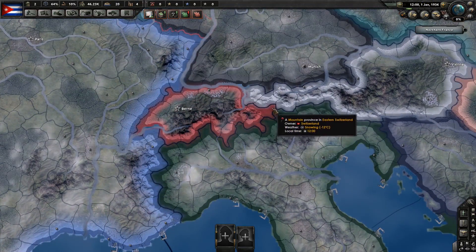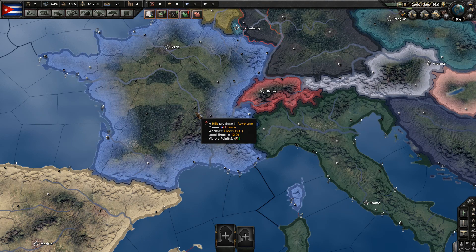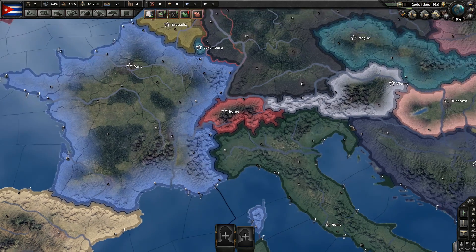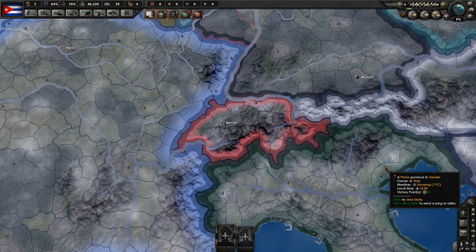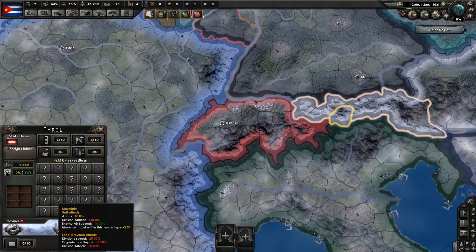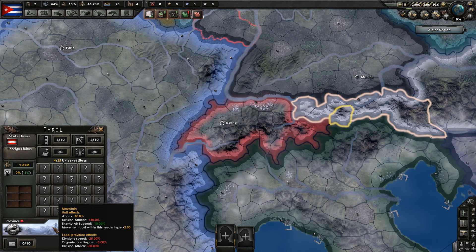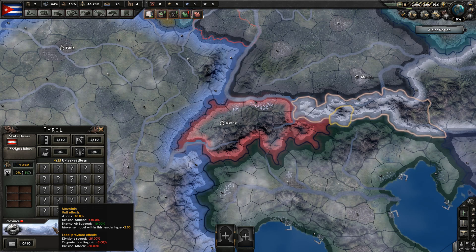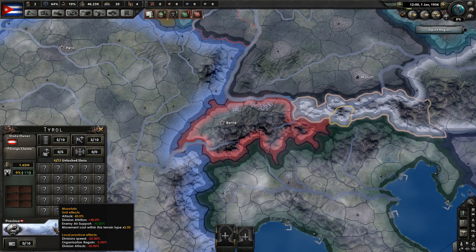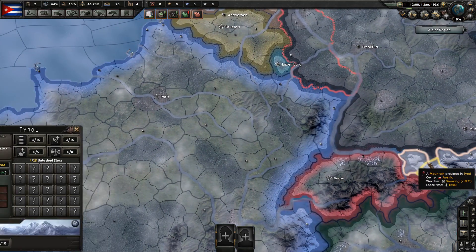So what did I do in this little mod? I actually tried changing the graphics and made the whole map also look like mountains but it was actually very, very ugly. So I decided not to do it in the end and just leave the map looking as it is. What I did modify was the core gameplay element — so how the game behaves. Let's have a look at a typical mountain province. Unit effects: attack 40%, division nutrition 40%, enemy air support minus 10% and movement speed doubled.